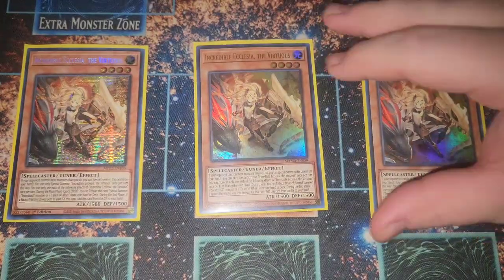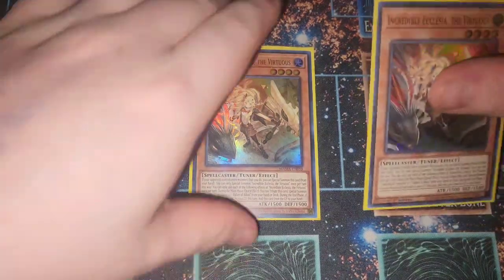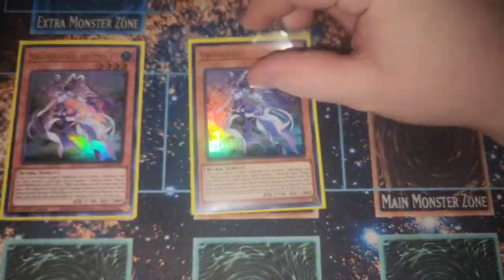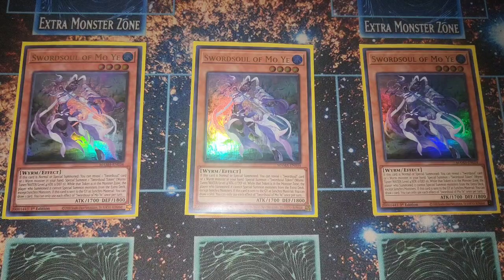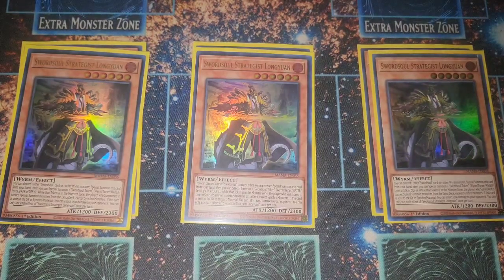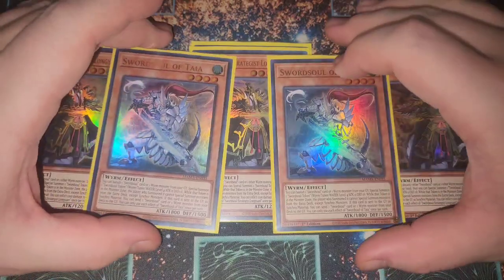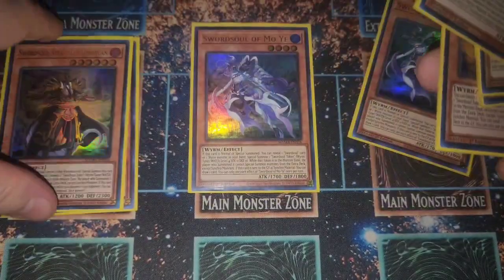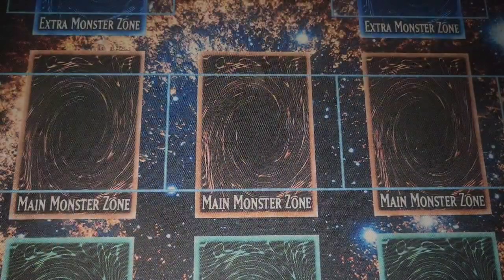Three Ecclesia — incredible card, a lot cheaper now with multiple reprints, but it's just a staple in Sword Soul, you definitely need three. For the Sword Soul monsters: Moye is the best one in the deck, it's nuts — gets everything going. Two Long Yang, which is insane, and I settled on two Sword Soul Lutea because three feels a little too much, but two gives you that second one to go into. That's the standard Sword Soul package.